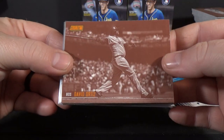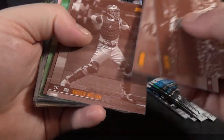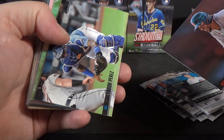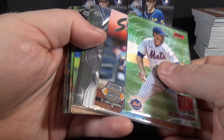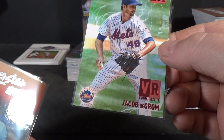David Ortiz Sepia — which is a pretty nice picture there. Austin Meadows. Yadier Molina. Xander Bogaerts Black Foil. Salvador Perez Black Foil. Charlie Marte Black Foil. Pulled a — I think this was my only insert parallel — Red Foil Virtual Reality Jacob Graham.